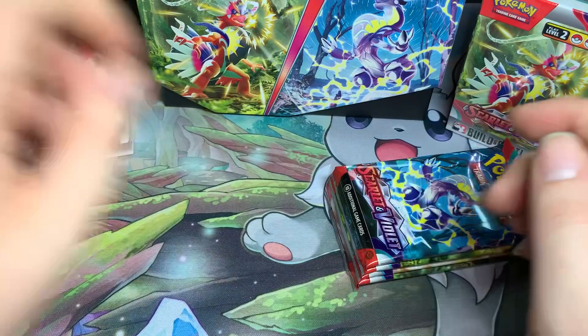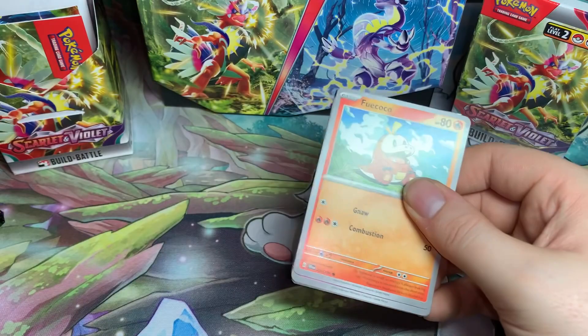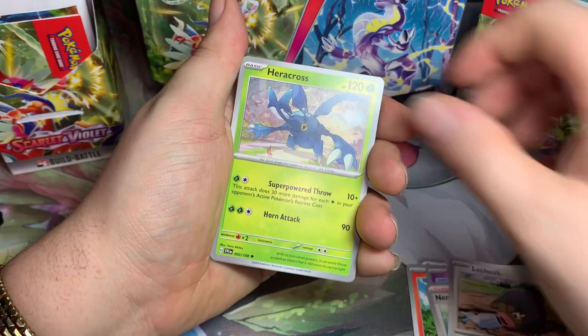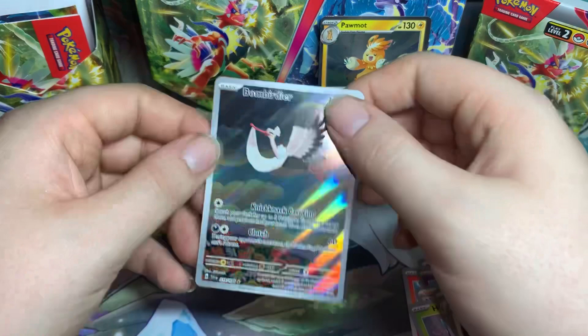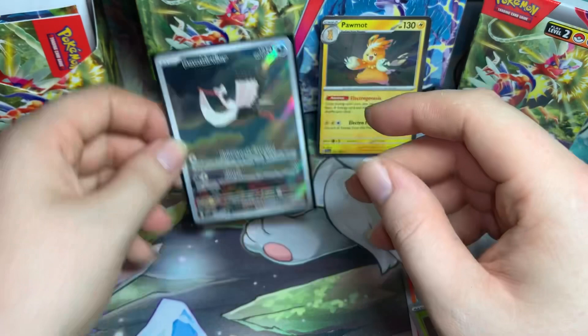Okay, our four booster packs - first pack. Printing is very weird on these. Basic Psychic, Fuecoco, Drowzee, Nemona, Lechonk, Heracross, Crocodile, Flamigo, reverse Fidough. Hey - oh, Bombirdier illustration rare! And then a hollow Palmeow. I may not be getting the stamped version out of these but at least I got the regular one. I do not have that Bombirdier card already and I'm very excited about pulling it.